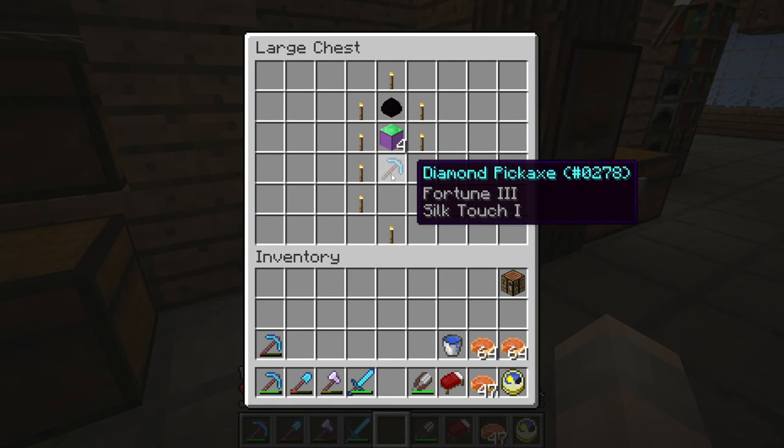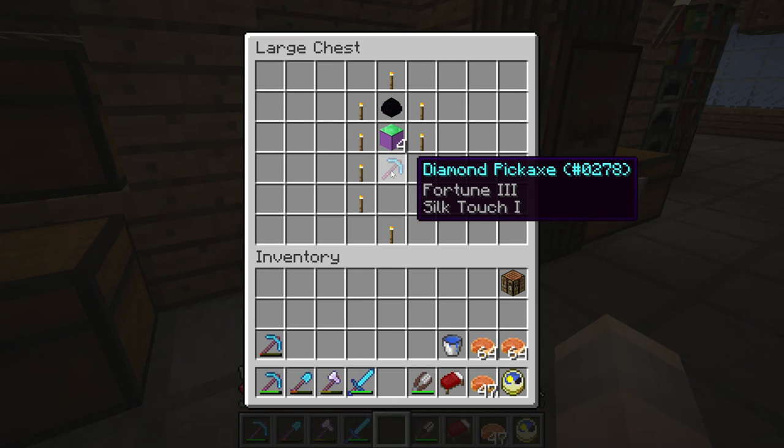The third item I have is a diamond pickaxe containing both Fortune 3 and Silk Touch 1, which I got back when enchantments were first added. I just lucked into this — the first pickaxe I got. I was really needing a work pickaxe and I got this, which I was sort of disappointed by. But looking back, it's a very funny thing, because almost immediately after that episode, every other pickaxe I enchanted after that — they fixed that glitch. So I just kind of lucked into this pickaxe somehow. I didn't even know this was a thing that was possible.